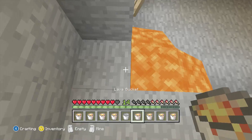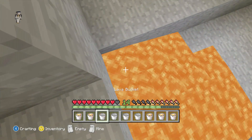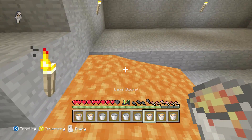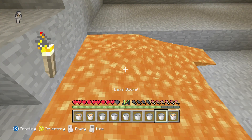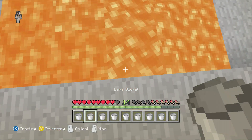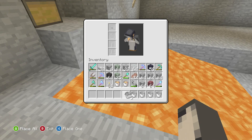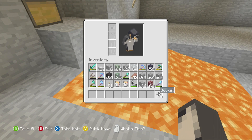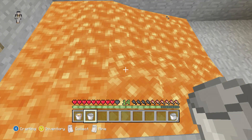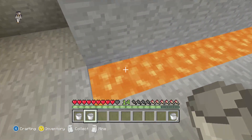I've never tried placing lava like this in survival, so I'm a little unsure. As long as I'm crouching it should be okay. Place one there, one there, one there, one there — so far no mishaps. The buckets don't stack back together which is kind of annoying. I've got to do there and then there — and now I'm out of lava. I think I brought some extra though.